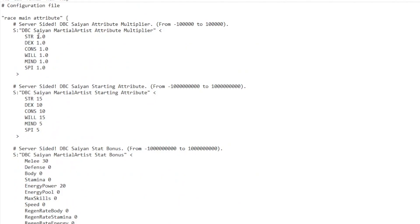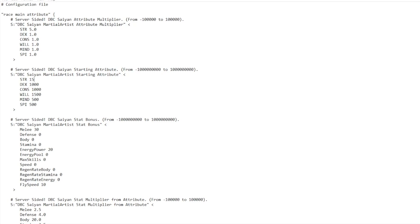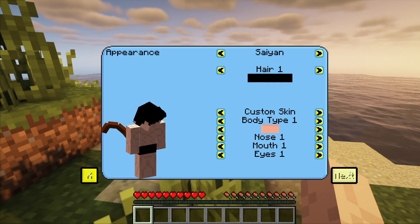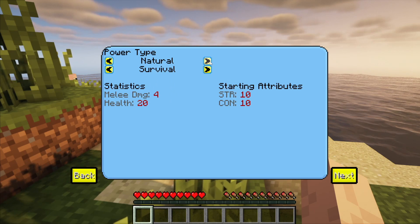If you go ahead and change the starting attributes — instead of 15 it'll be 1500, and dex let's say 1000 — adding roughly two zeros to everything. You can also change the multiplier: instead of one, let's say we multiply by five for strength — actually I'll change strength to 15 multiplier to show what it does. Let's save this. Starting a new world here to test out the config file adjustments we just made — clicking Saiyan and making sure I'm set to martial artist since that's what we changed.